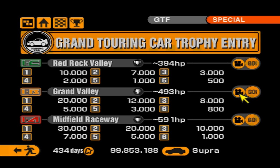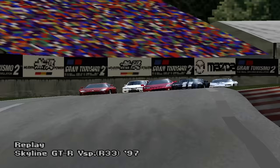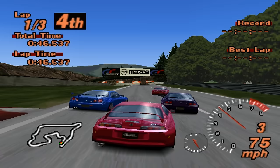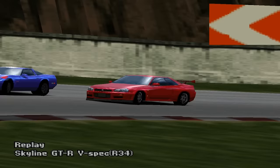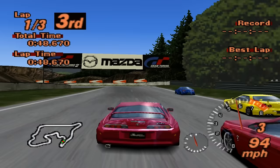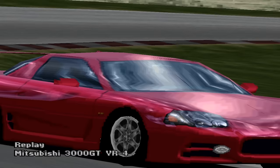Now we move on to Race 2 of the Gran Touring Car Trophy, where we find no fewer than 4 potential cheating opponents. The first is the Nissan Skyline GTR V-Spec R33, with a power output of 498 bhp, exceeding the limit of 493 by 5. As the race is generally filled with cheating opponents, you won't really see the R33 enjoying much of an advantage. The second is the return of the Nissan Skyline V-Spec R34, which now puts out 509 horsepower — 16 more than the entry restrictions allow, making it one of the best opponents in this event.